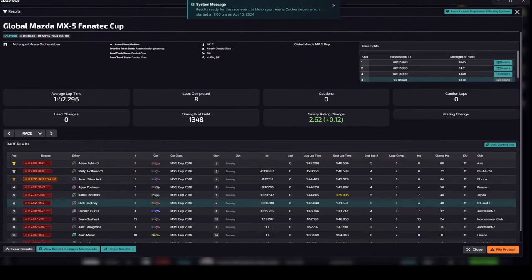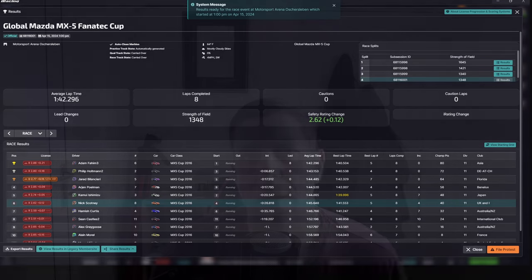This was a split four race of four. The strength of field was 1348. We came home in P6. The fastest lap of the race was a 1:41.553. The fastest lap by Kamui was a 1:39.996, so about a second and a half off the fastest lap. We had four incident points and we gained 0.12 on our safety rating, taking us to 2.62. And we take home 40 points for the championship. So there was our first race in the MX-5 on iRacing — it's not too different, but there are some differences.